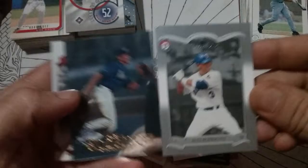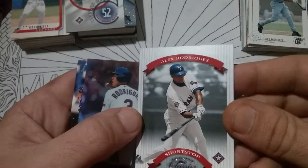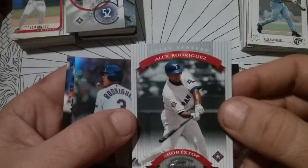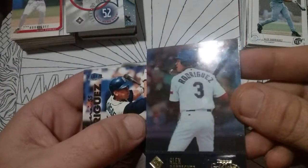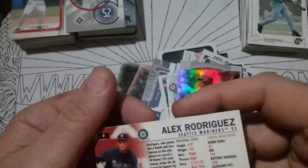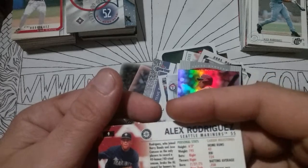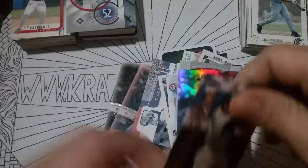Fleer Brilliance — got a bunch of those in different players. One of my other favorite sets of all time. '02 Donruss — love that card. Topps Gold Label. Fleer Traditions — what year is that? '98, '99. Can't really see the year on it, but it's '99.